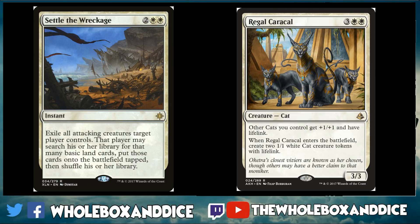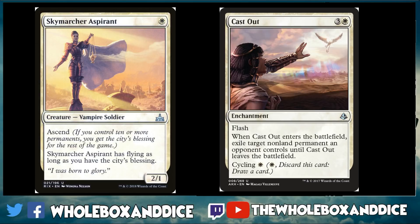Settle the Wreckage and Regal Caracal are similarly strong in white. Caracal is a great utility card — it makes three bodies for five mana, giving you seven total power and toughness, and your other cats get lifelink. It fits great in the Selesnya tokens deck. Settle the Wreckage is a catch-all, great for things with hexproof like Carnage Tyrant and for removing Gods with recursion triggers. Yes, you ramp your opponent, but it's premier removal that your opponent has to play around after you cast the first one.